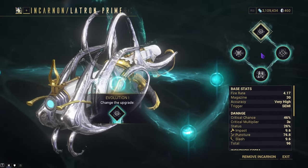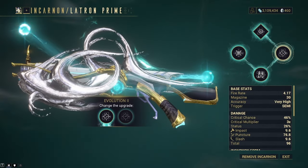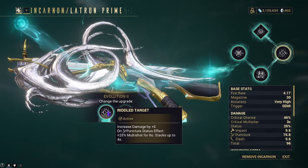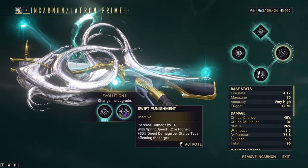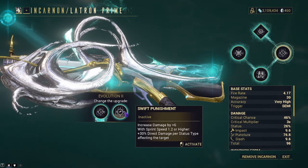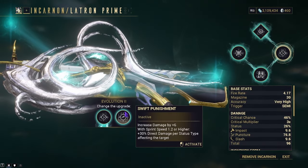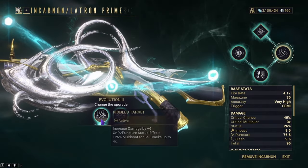We'll skip Evolution 1 since all it does is give you the weapon. Evolution 2 gives us two options: Riddle Target and Swift Punishment. Riddle Target gives plus 6 flat damage, and on a puncture status effect, you gain plus 25% multishot for 8 seconds, stacking up to 4 times. Swift Punishment also gives 6 flat damage, but adds plus 30% direct damage per status effect if your sprint speed is 1.2 or higher. The second option isn't great unless you're always playing Gauss or Volt, so we'll be using Riddle Target.